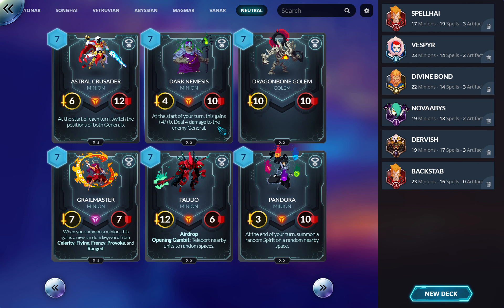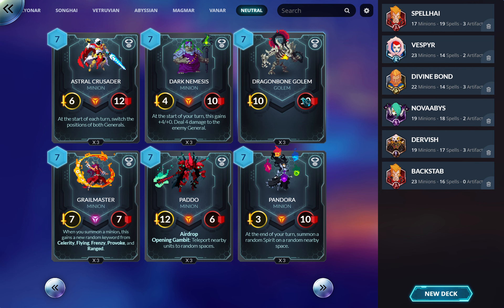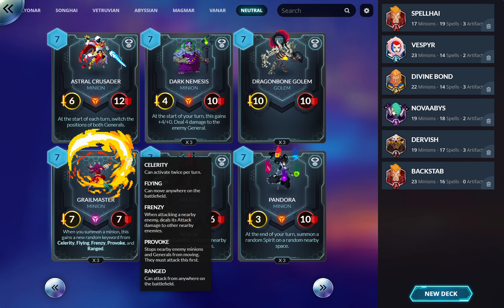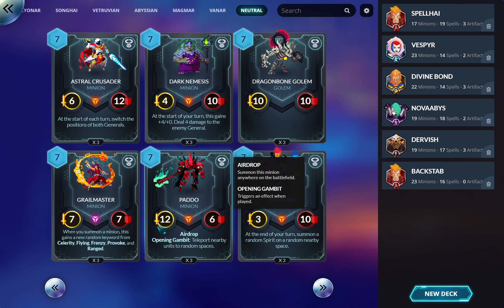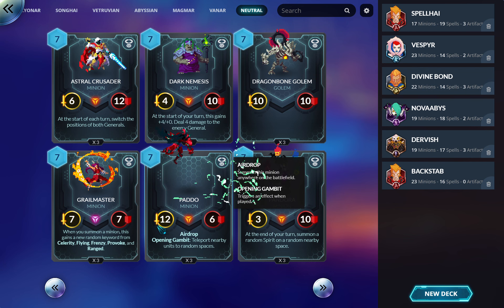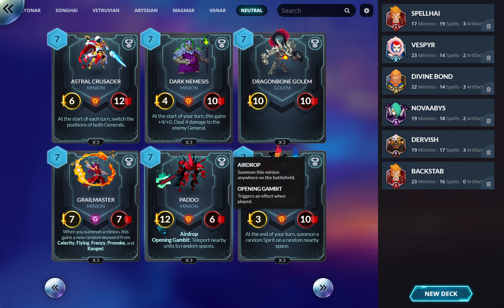This control finisher is not bad at all — always dealing four damage to the enemy general is great and it gets stronger and stronger. The higher the mana cost for a pile of stats the worse it gets, but this is competitive at ten-ten. Good in certain decks with Rush and such because you can get creatures with Celerity or Frenzy, which are the main ones you want here.